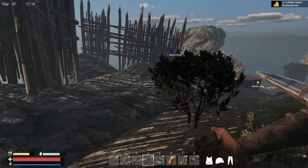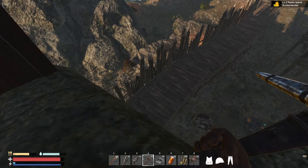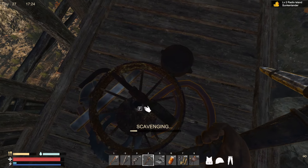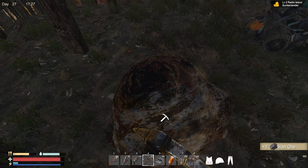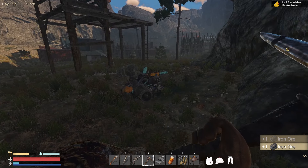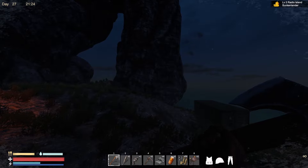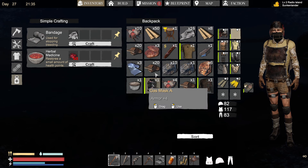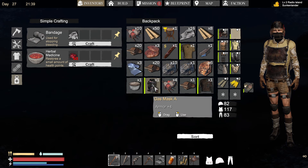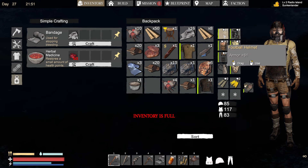It doesn't look like there's anything else useful around here so we'll go and get that other stuff. There's an ore down here that we need to mine. I'll get this stuff off camera - back in a minute. Apart from the trees, this is pretty much completely raided and we did actually do quite well.